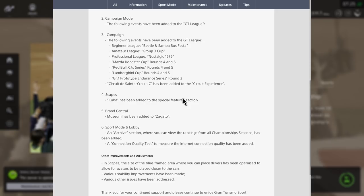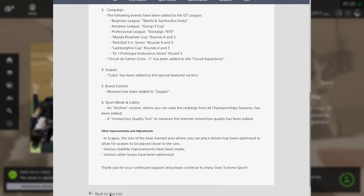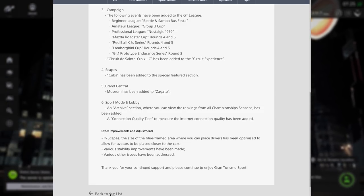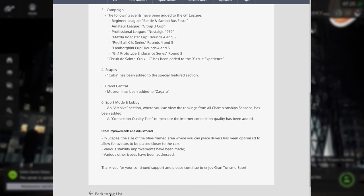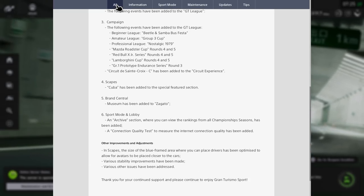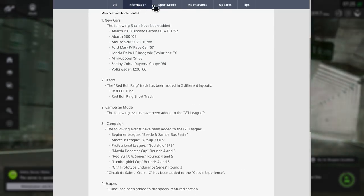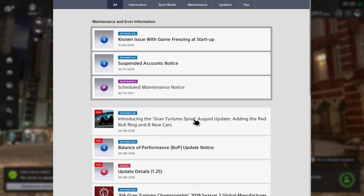It's a little frustrating that they still have the weekly race system, because we'll have to wait a long time to get that track in the daily races. They've also made some network changes so you can see your connection quality when entering Sport Mode. Basic changes have also been made within the game, and new content has been added to Scapes, Brand Central, GT Leagues, and Circuit Experience.